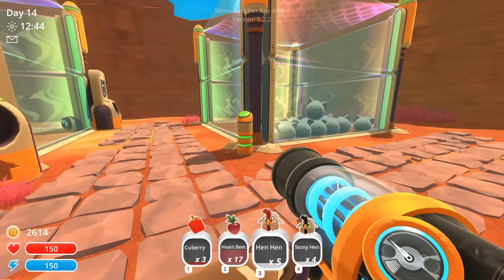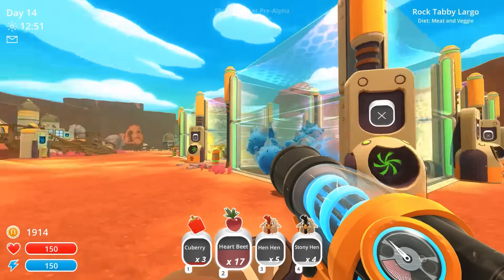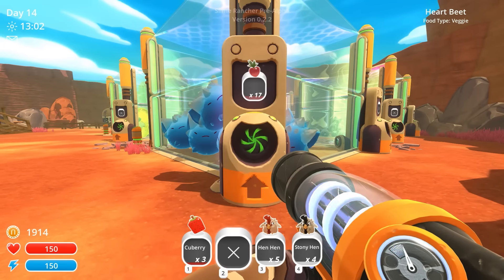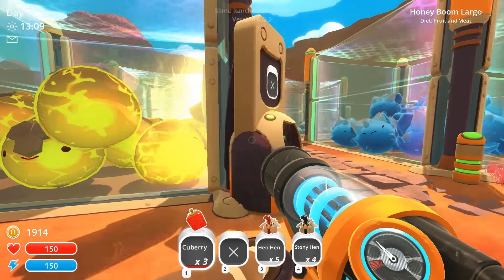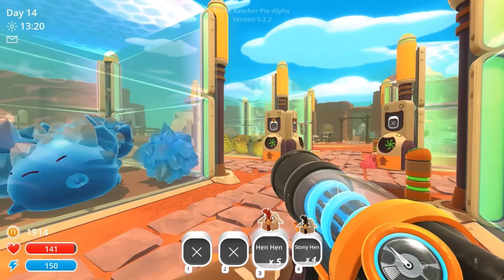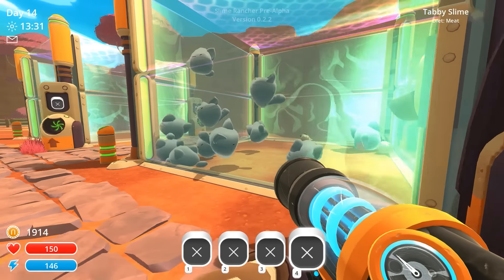We still have plenty of slimes here to feed and take care of. Speaking of feeding, I believe it is high time we get an auto feeder at all locations. I've got a fresh harvest of heartbeats from over in our first expansion. Load this up with 17 heartbeats for now and let it do its own thing. These guys need fruit and meat, so we'll put a few berries in here and hen hens for the tabbies because they do love meat. We could feed meat also and probably get better plorts overall. So five hen hens go inside this enclosure and then the stony hens can go to the tabbies.